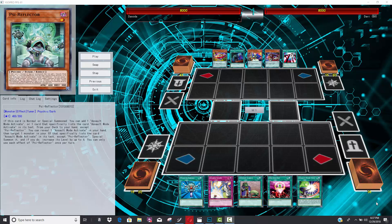What Psy Reflector also does is you can reveal Assault Mode Activate, then summon back one of your Assault Beast monsters or Assault Mode monsters from your graveyard, and adjust that monster's level — thus you can Synchro Summon using this guy, since he's a tuner. Essentially, this is a one-card Stardust Dragon, and it's so awesome because you can summon it from the deck and instantly go into Assault Mode Activate.